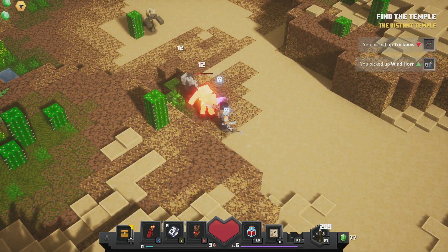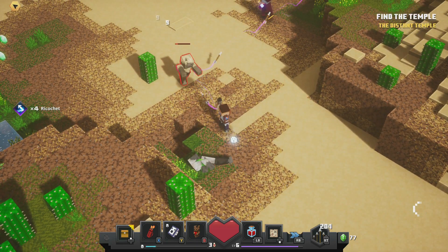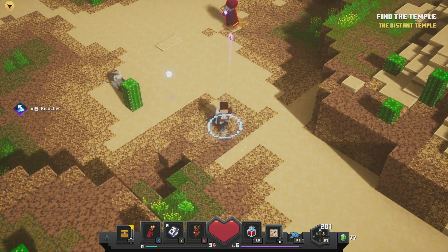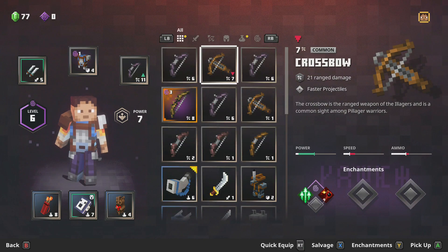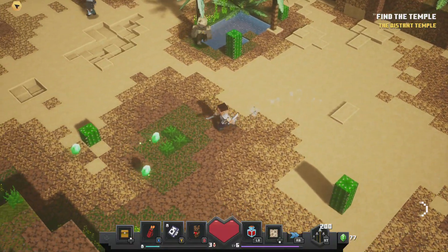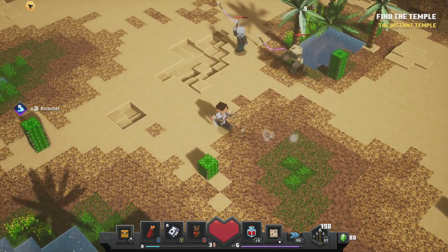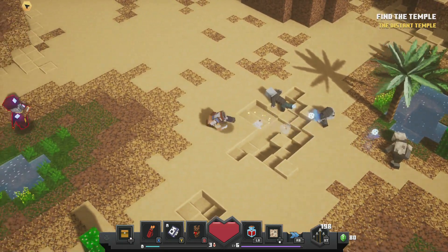I don't know what we just picked up, but it's really cool. I don't know if I like it though. What do we get here? Wild form — pushes away enemies from you and slows them briefly. We're getting some real good upgrades, man. I still wouldn't mind some new weapons though, if I'm honest.